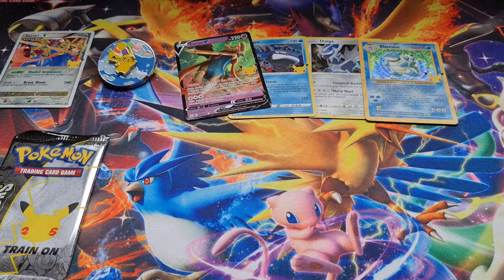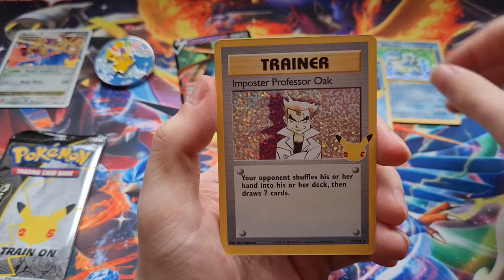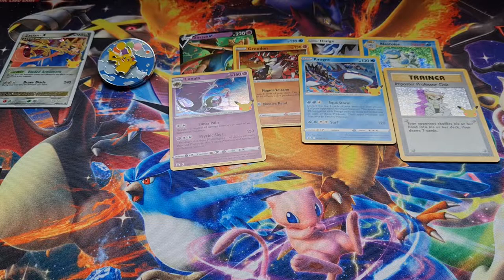Let's open pack number two — can we even top that? That Koga is just gorgeous. Oh hey, we got the Groudon as well! Oh that makes me so happy, that is so cool. And then Koga again. Oh, Impostor Professor Oak — I love that texture. And then another Lunala, which we got in the first pack. Got two cards I didn't have, I'm happy.